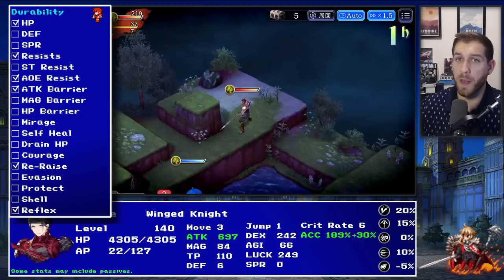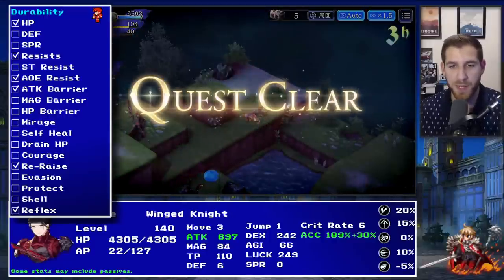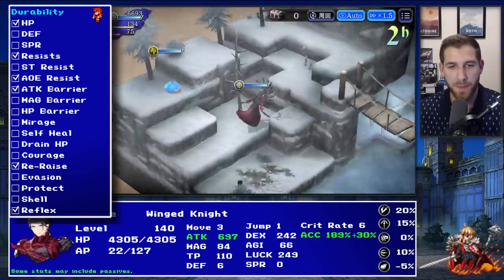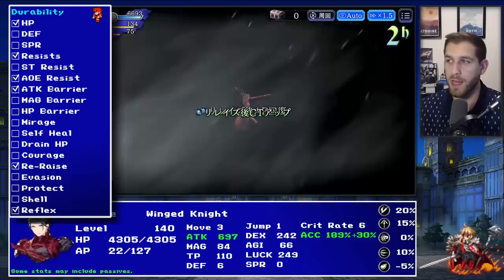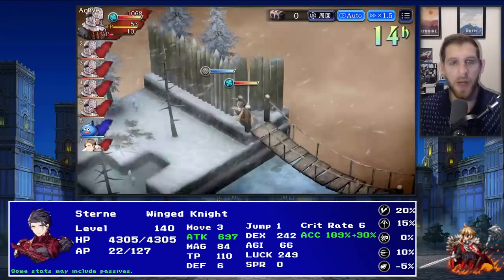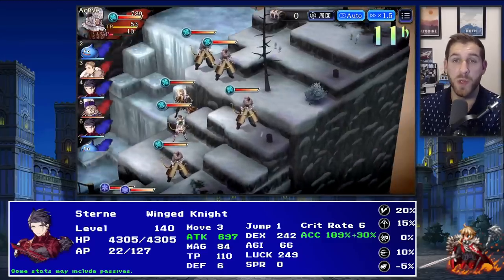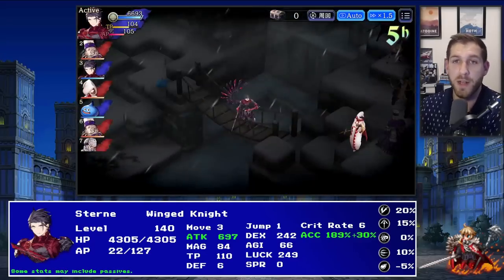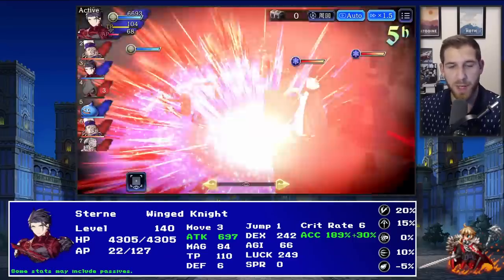He has an attack barrier on the paladin sub, which is good if you want to use it, but he has so many TP skills he really likes that it's hard to prioritize them all. He does have re-raise - a really powerful one with multiple uses - and reflex, which is really good. He's not the most durable unit by any means, but with AOE resistance and some cover and heals he'll be in okay shape. In global we have Sylvie, a global-first unit, which is a huge boost. He can also equip the Brigandine for another 10 AOE resistance and 20 defense.